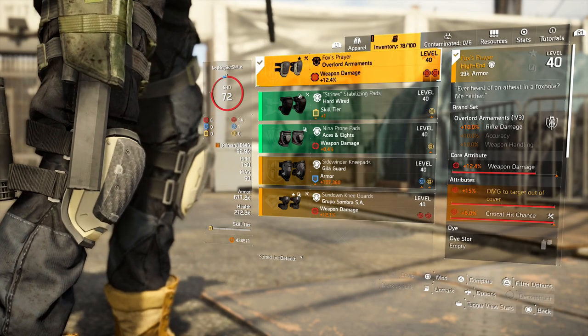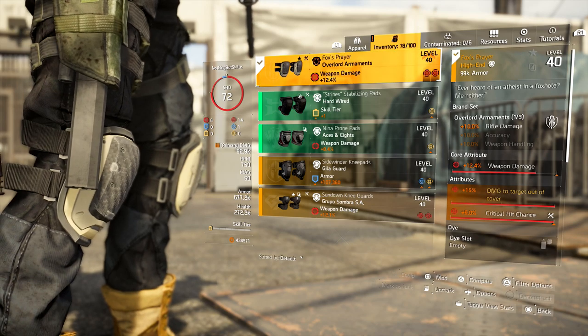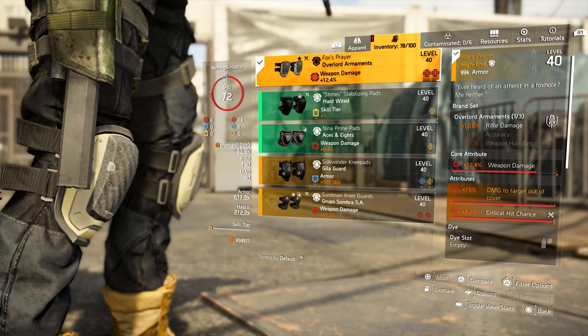For the knee pads, I'm running the Overlord named knee pads. These are probably the best-in-slot knee pads you can put on because of the 15% damage to targets out of cover. Even though you're not taking advantage of the rifle damage that comes with the Overlord set bonus, it has weapon damage, we rolled crit chance, and the damage to targets out of cover is crazy. Test it out — run these knee pads, then swap to ones with more crit damage, and you'll see you still hit harder with that 15% damage to targets out of cover, which applies to most NPCs when they're rushing you. That's why this is probably best-in-slot for any DPS class.